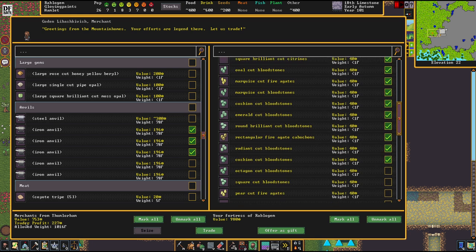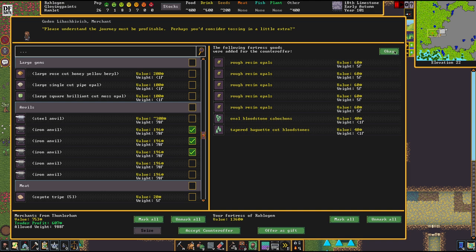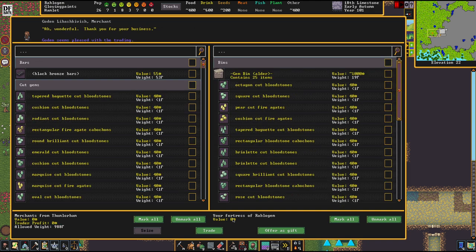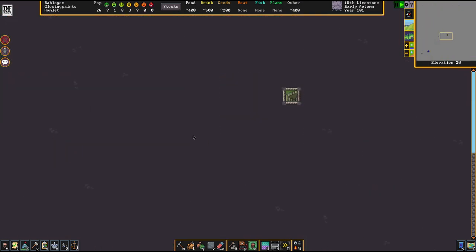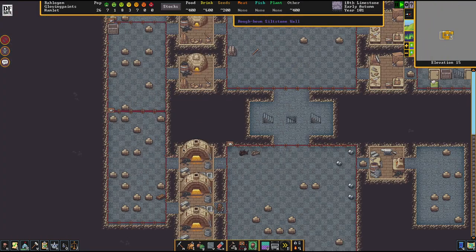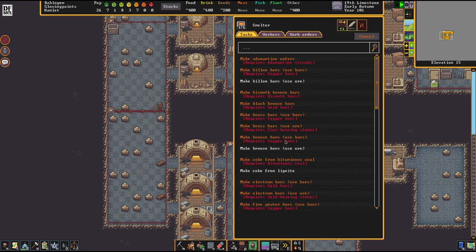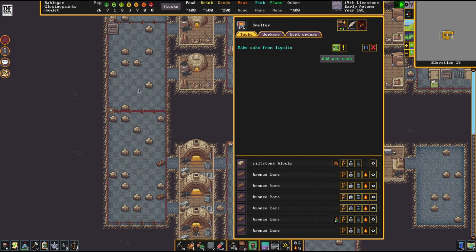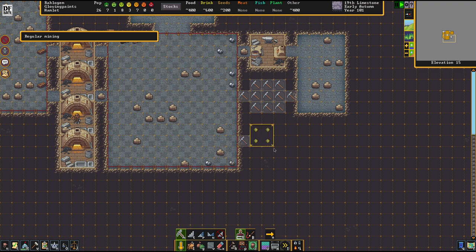Trade profit is now yellow. They're taking the trade. If we put these on the table as well — we accept the counteroffer. We have so many gemstones down there, I don't really care. The most important thing is we got our hands on some lignite, which means we can now refine some coke. And we got ourselves a lot of anvils, so we can finally start working here. That's brilliant.